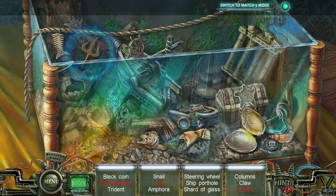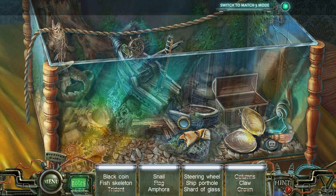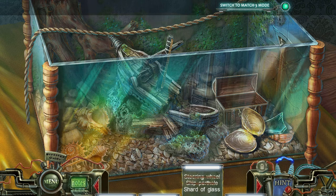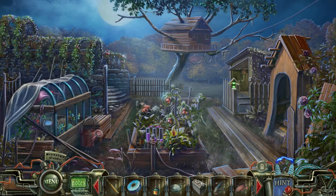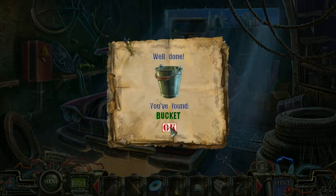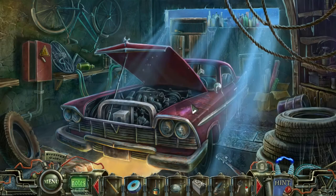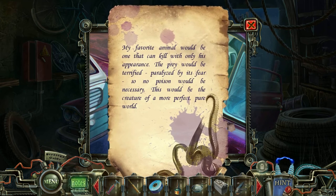Back to our Refrain the Hidden Objects Challenge. I need a shard of glass. And we have found a belt, giving us the bucket that we can use over here. Car keys! Brilliant! Wow, that's a creepy bobblehead — he's got a snake bobblehead. My favorite animal would be one that could kill with its appearance. The prey would be terrified, paralyzed by fear, so no poison is necessary.